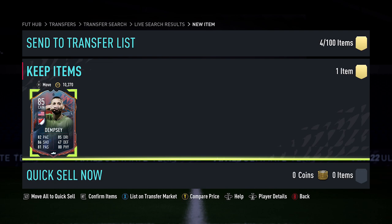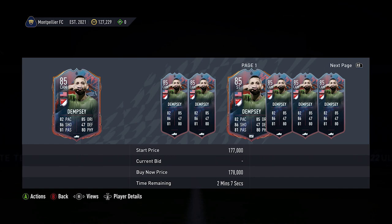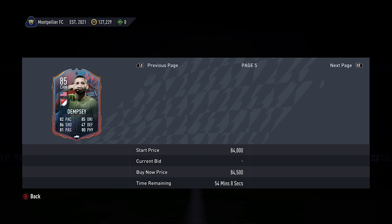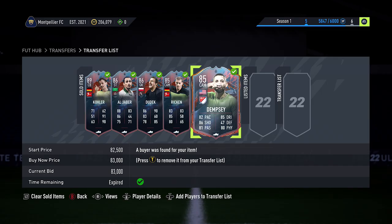Just got my next snipe — picked up Dempsey for 74,500. The cheapest one is currently around 84,500 to 86k, so I'm going to list mine at 83k. Dempsey's gone and sold — made 4,350 coins off him. So those are the five easiest heroes to snipe right now in my opinion. Also check out the bonus tier snipe filter, because that can be really good at the moment. That'll be it for this video — hope you enjoyed it. If you did, make sure you smash the like button down below.